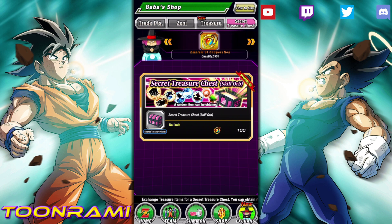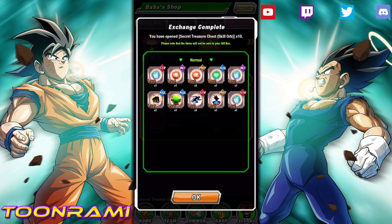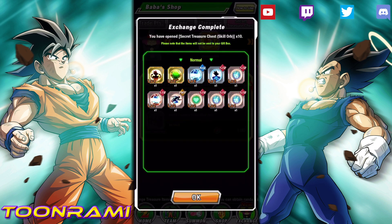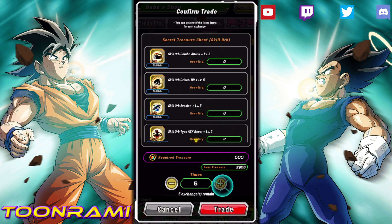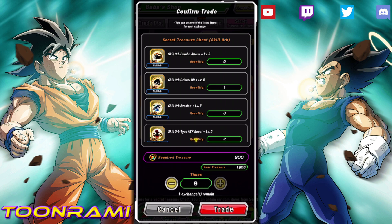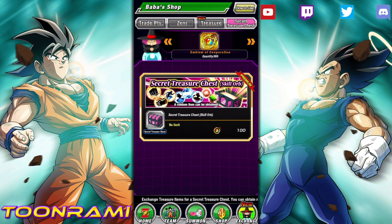So first things first, we're going to go summon on the skill orb chest again. This time, I'm not going to pretend like I know what I'm doing. I'm just going to summon and there you go. I got a bunch of bronze, so I think the beginner gains are fading away. Let's see what else we get — a couple golds, cool. Not going to make any reaction because I don't want to make people upset. If we can get an additional gold, that would be nice. We got a gold crit. A couple more golds — Level 5 is pretty cool. I'm going to keep that until we get 1,000.